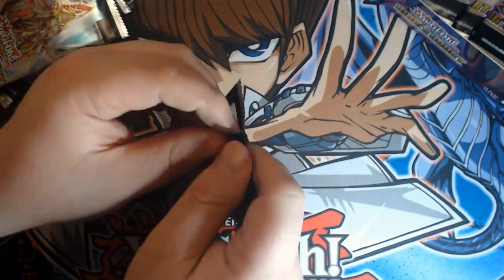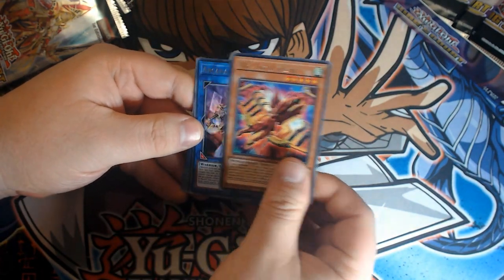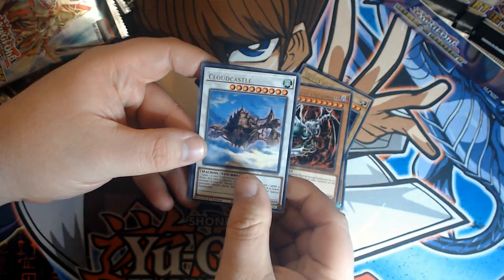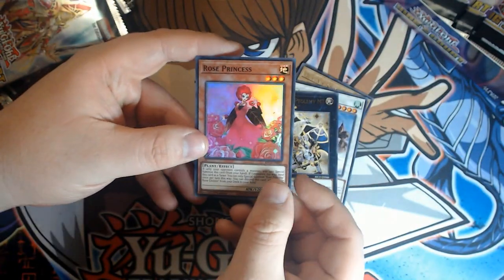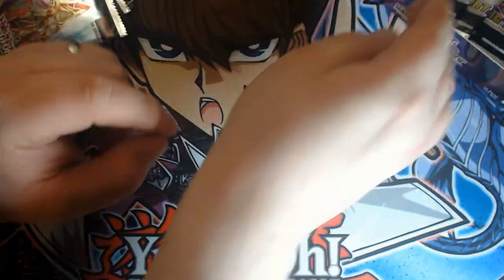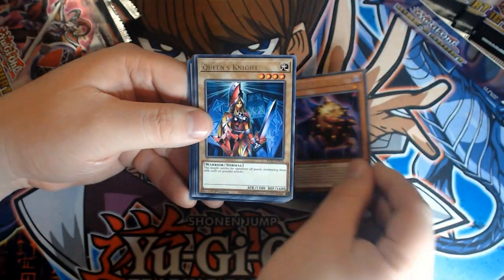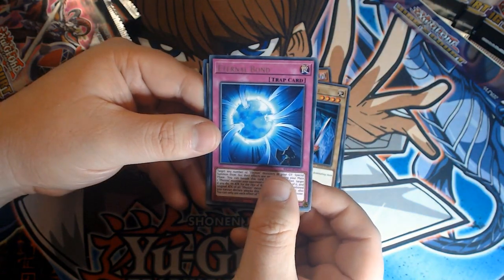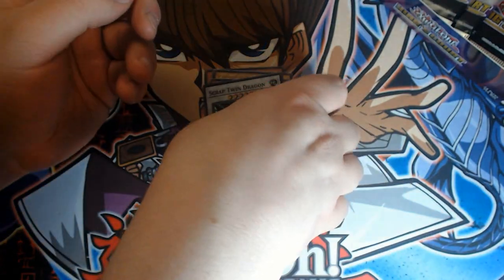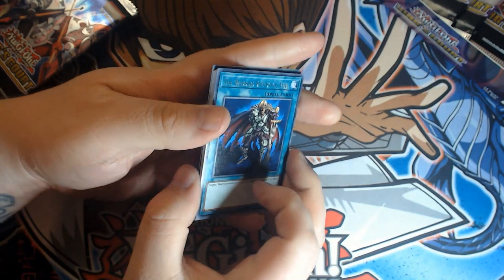Nice Ultra Rare reprint. Eagle Claw, Arcana Extra Joker, Queen's Knight, Wicked Dread Root, Cloud Castle, Constellar Ptolemy, Rose Princess — some really clean art, really nice. Pot of Duality, Golden Eyes Idol, Queen's Knight, Eternal Bond, Wicked Eraser, Majestic Dragon, Scrap Twin Dragon. Just closing in on halfway in our box — three more packs from this side.